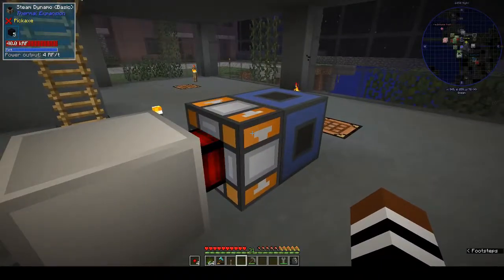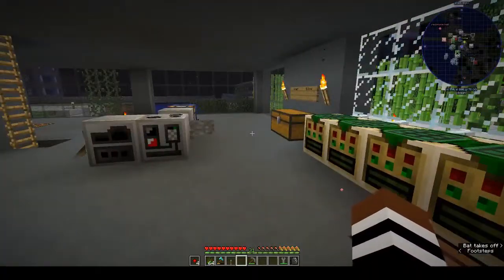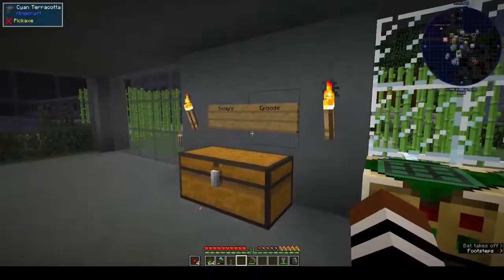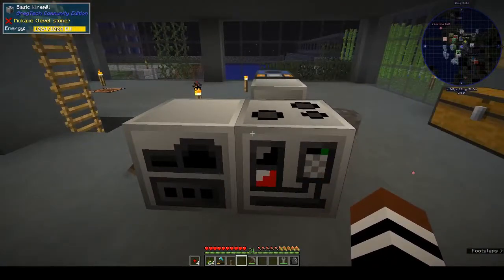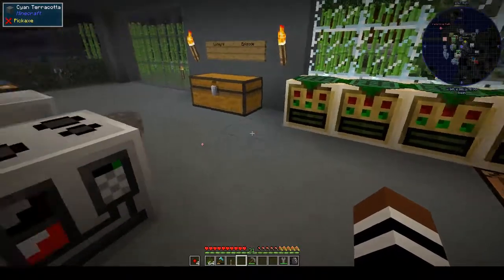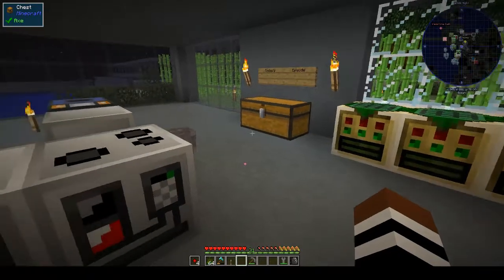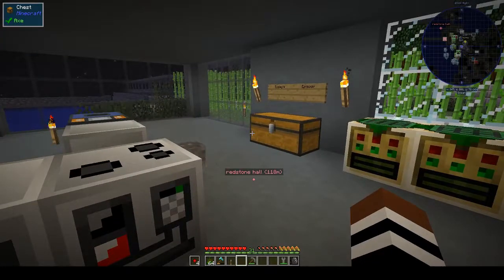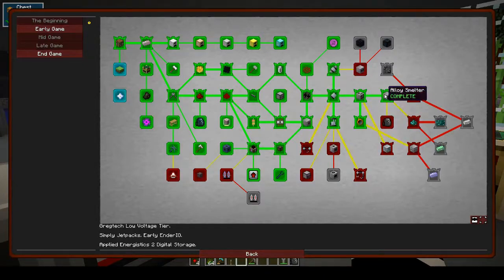I've brought this up — it has coal in it — and I've also made a little chest with stuff for today's episode, because it is very rinse and repeat. Once you've seen me making stuff on camera you don't need to see me doing it again. So today, since we made the alloy smelter, now we have to put it to good use.